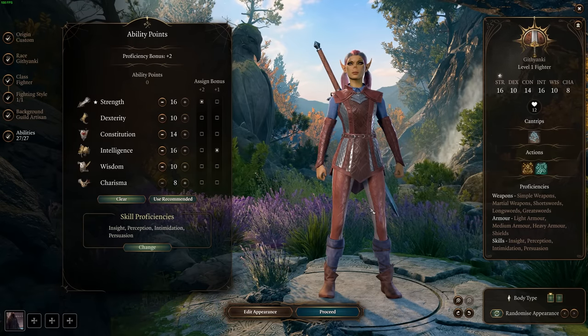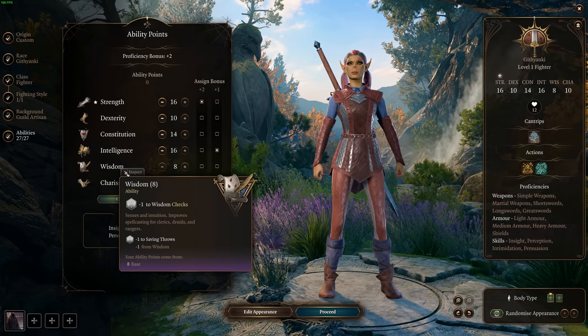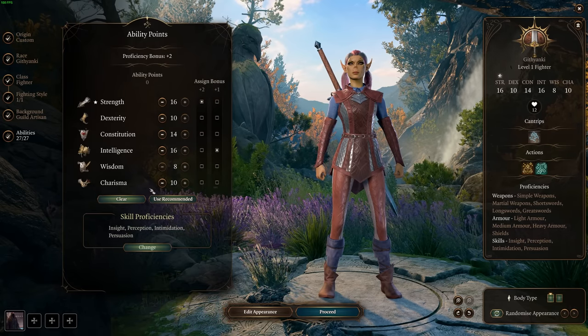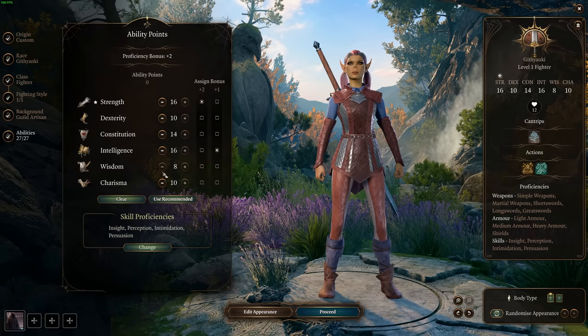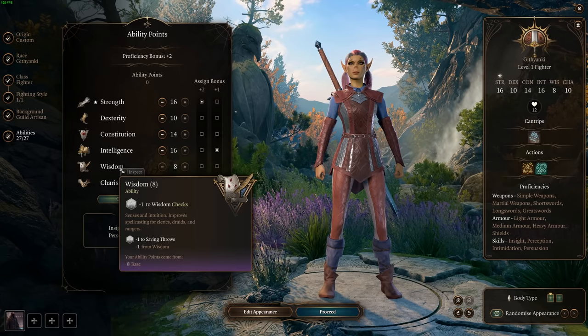Right now we're at plus zero Wisdom, and at 8 we're at minus one. So this comes down to whether this is your main character or a companion. Companion — put it into Wisdom. Main character — put it into Charisma, but just be aware that you're going to suffer from things that will lock you down.